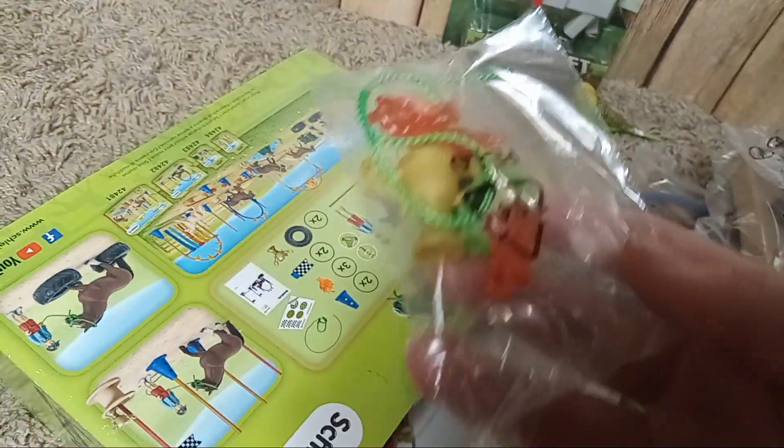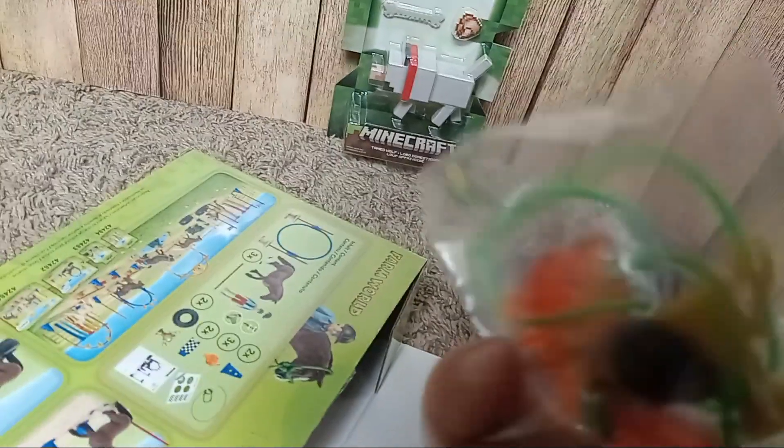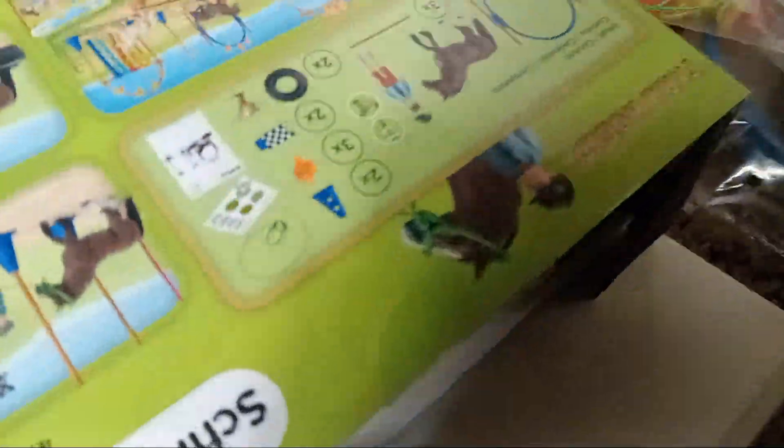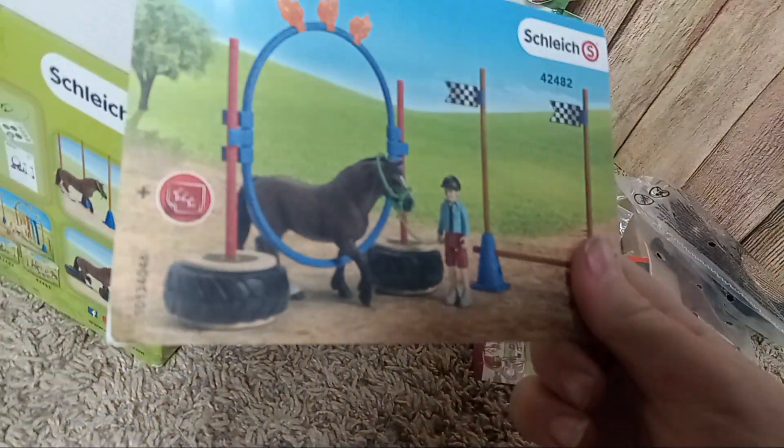Here we have a jump, some poles and stuff. Brianna the pony. Another jump. Some stuff. Inside here — I believe that's a lead rope. It's a rope holder. Shalike catalog. A child figure. If it would focus, I could see it better. Get out of here. Okay, this is an instruction sheet, I think.